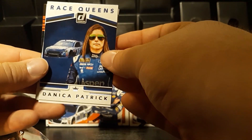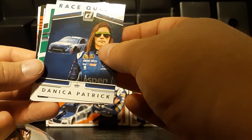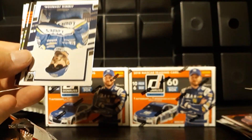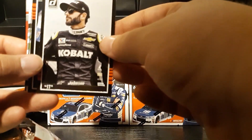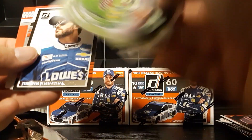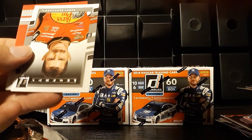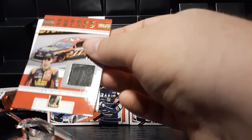I was wondering how they would do it if they ever put her in there — we have Race Queens, a very interesting setup for Danica Patrick. Koch, Ryan Blaney, Jimmy Johnson, another Jimmy Johnson but that's the name variation JJ, Michael Waltrip, Kyle Busch, Jimmy Johnson again, Carrie Earnhardt. And our hit for this one looks like another rubber relic — it's going to be Eric Jones, another rubber relic.